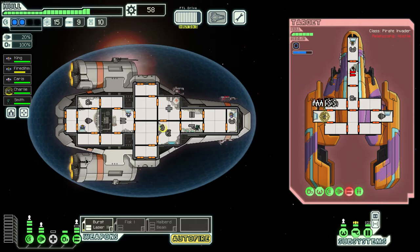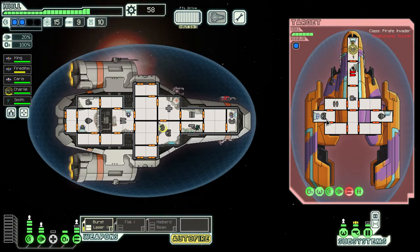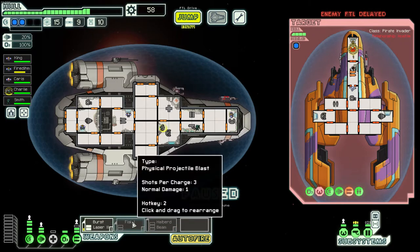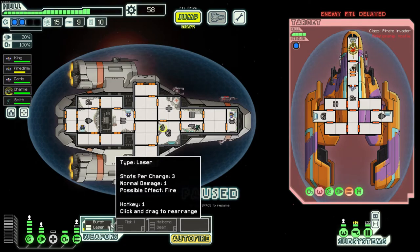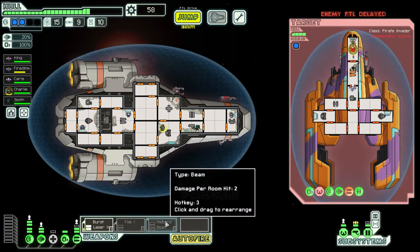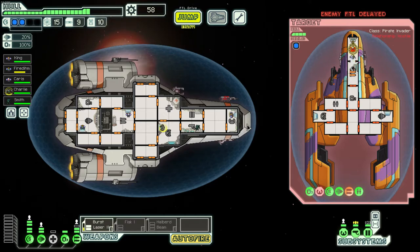In terms of weapon options, this is one of my favorite setups — we got so lucky to find this. Generally you want a couple of good shield-dropping options like a burst laser or a flak, and then something that can do big damage. Beams are really good — you rake across multiple rooms and they do a ton of damage. So my favorite general setup is any beam plus any laser: drop shields with lasers and then sweep the beam.